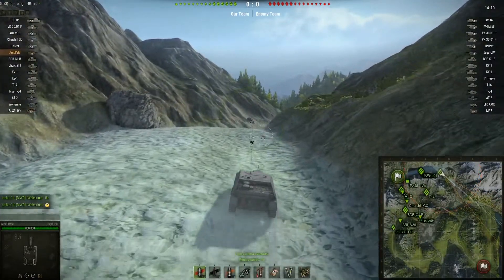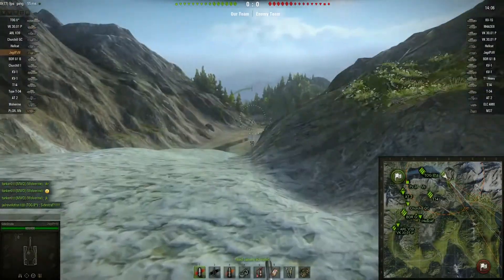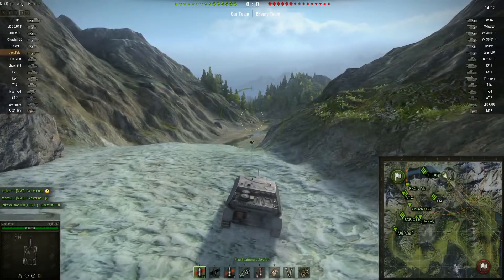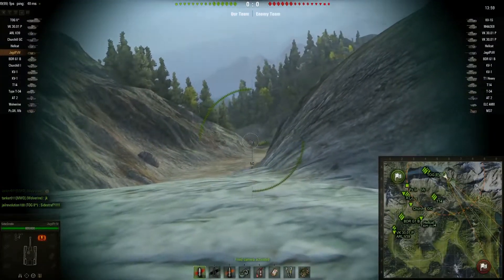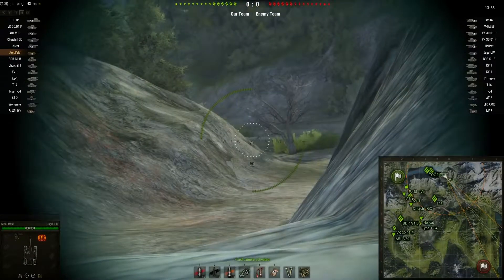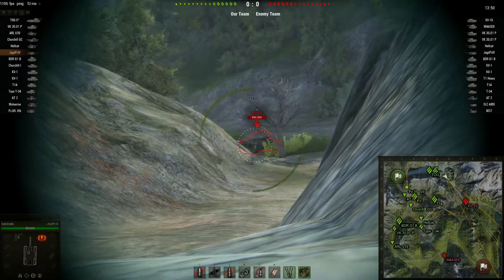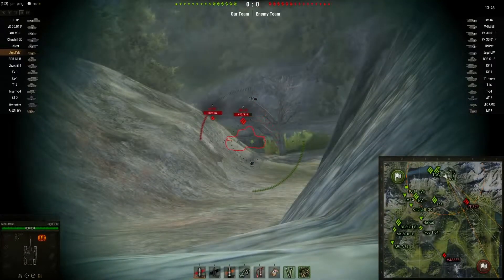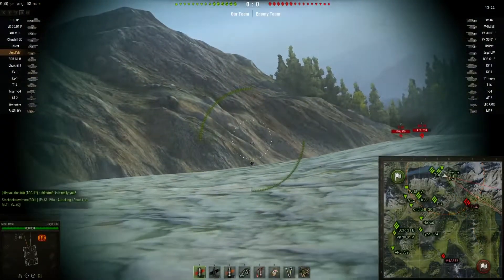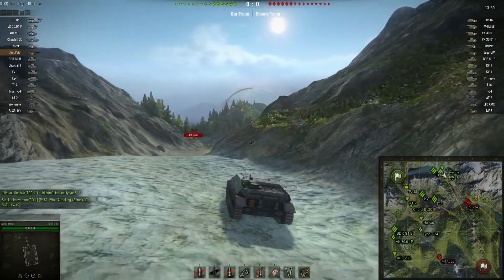We're going to start things out with the Jagdpanzer IV, which by most is considered to be one of the worst tank destroyers in the game, mostly because of its gun selection. In this replay, I'm using the Stug's 75mm cannon, and in this game it's not so bad because everybody here is a tier 6. KV-1S spotted for the 140, but we see him looking at us with that large cannon — I think I'm going to back up a little bit.